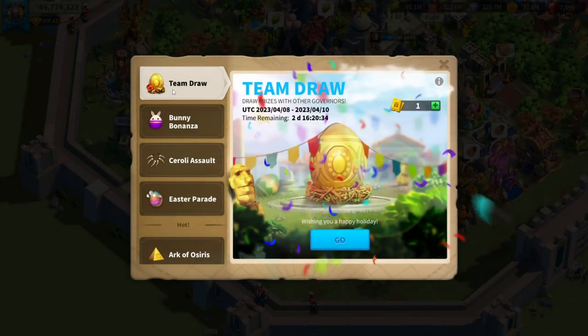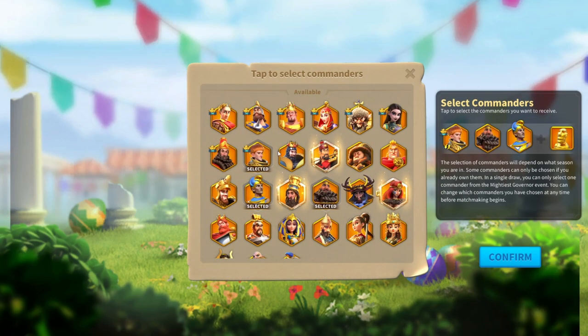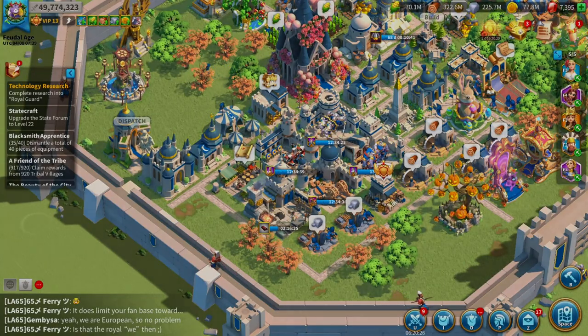Henry is a Mightiest Governor commander and can also be gained from the team draw event, though you have to unlock him already to do that. Another way to get Henry is through the Oratark Tavern — you can select him there and unlock Henry there as well.